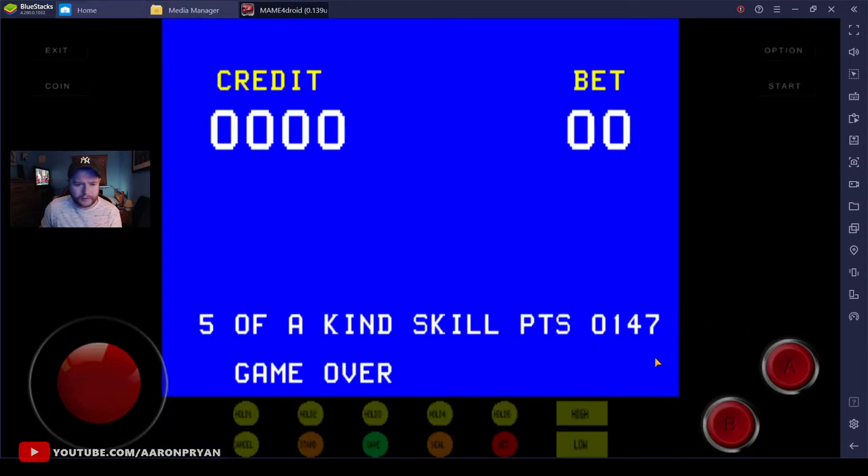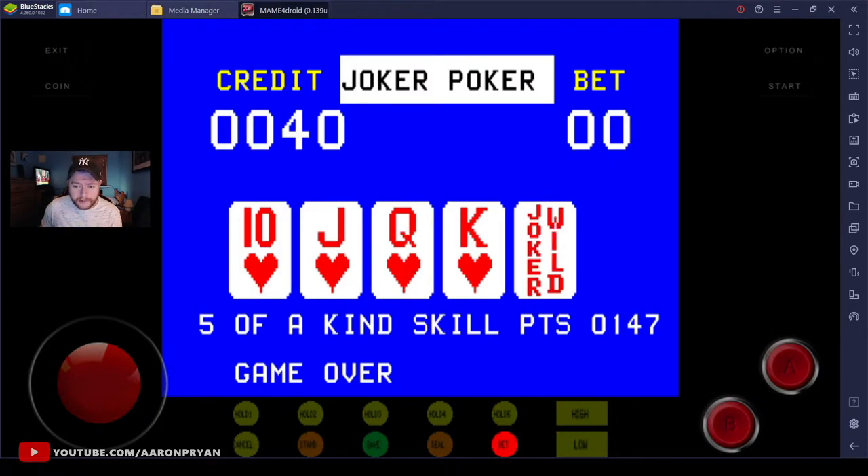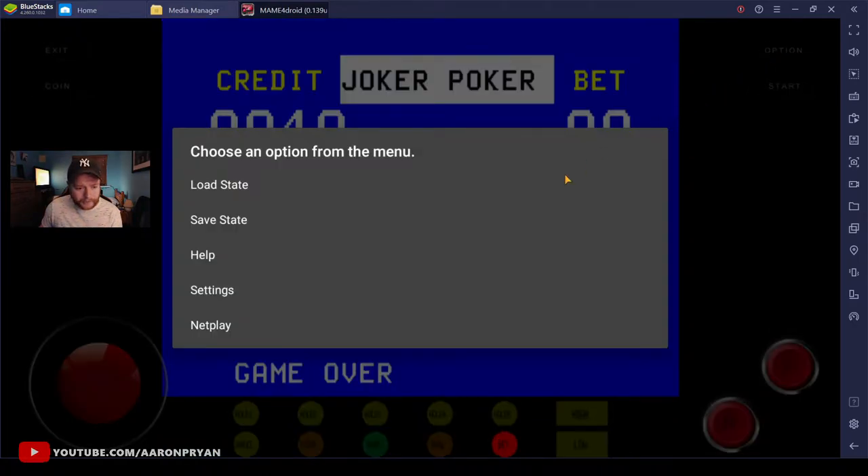The problem a lot of people are having with this is: you click or tap 'Coin' on your phone and it's not working. You can't click on 'Bet', you can't tap 'Bet', you can't do anything. So basically what you have to do is first go to the top right-hand corner and click or tap 'Option'.